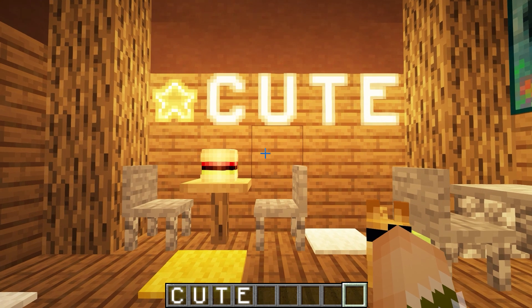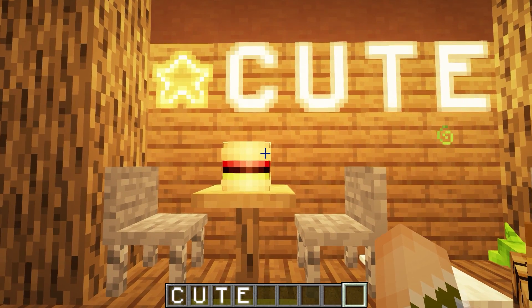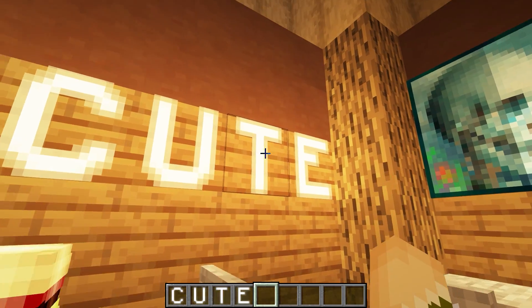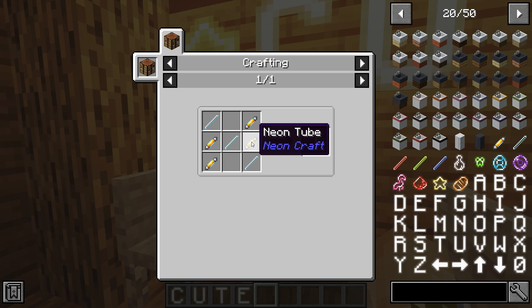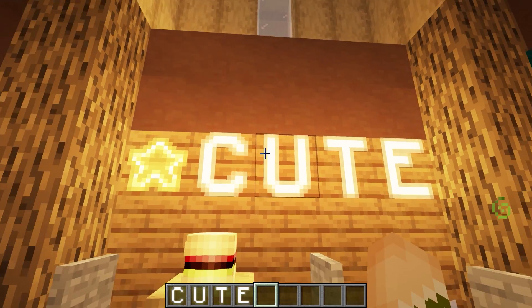So this next mod is one of my favorites — it's an addition for Additional Lights, like an extension to that mod. It adds neon signs in different shapes, and every letter of the alphabet. I've just spelled out the word with them, but as you can see there are letters, numbers, and arrows, and they are craftable in all different shapes.